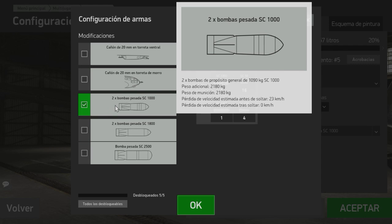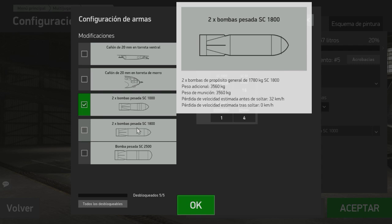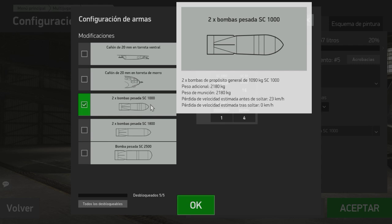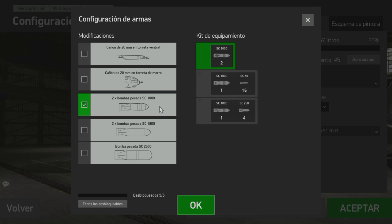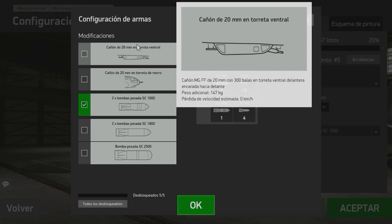In terms of equipment, I've set my standard bombs — lo estándar, por así decirlo. You can load the heavier ones: two 1800s, which are almost like an atomic bomb. But the standard is my bomb loadout, and besides, many places won't allow you to use those two big ones in campaigns and things like that. So we go with the standard bombs. The cannons — I'm not sure how effective they are, maybe for ground attack. Against planes, keep in mind they're both frontal, which is unusual for attacks on a Heinkel.